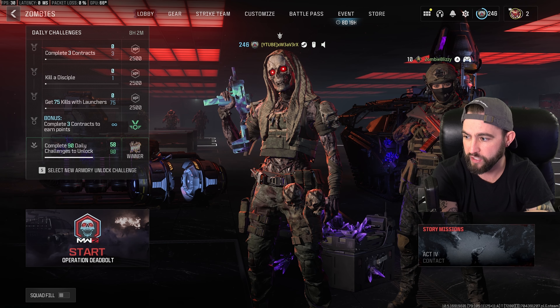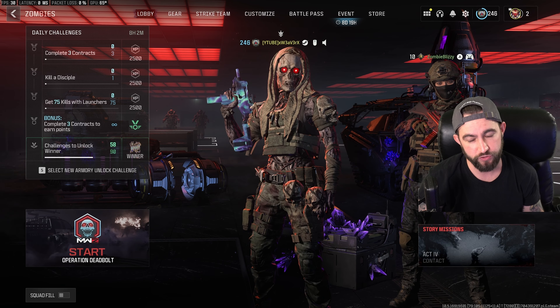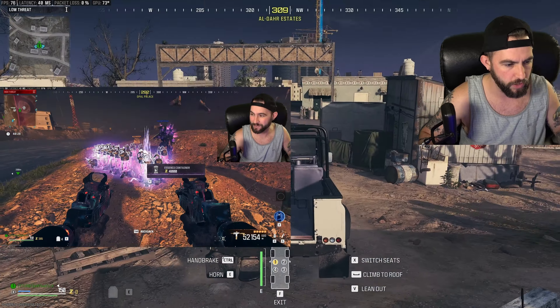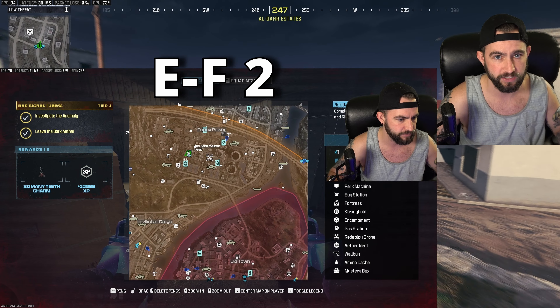Your friend just wants to join the host. If you're the friend, you want to have a large rucksack. If you don't have a large rucksack, I'll show you how to do that right now. You can either ask in lobby for someone to drop you some essence, or you can do contracts such as bounties — those are super quick and easy — or you can go to this location I'm going to show you on the map.